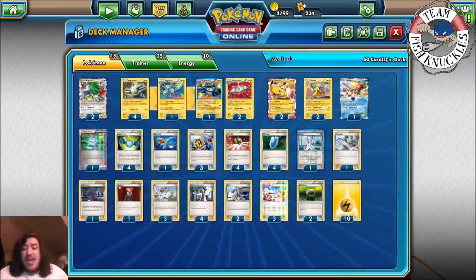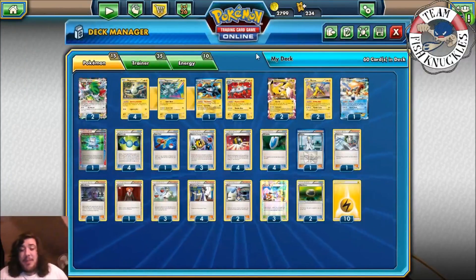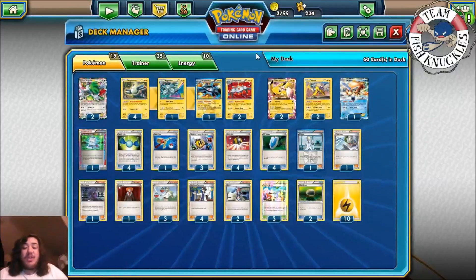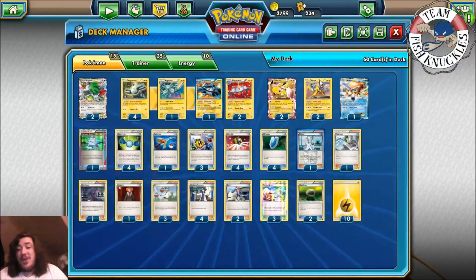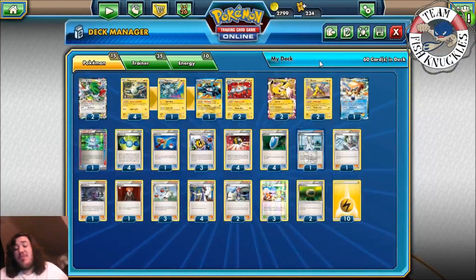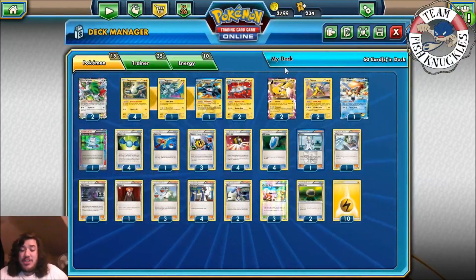You could also play Exeggcute — it has the ability Propagation, so from your discard pile you can put it back into your hand. I just don't know what to cut for it. If you want to focus more on Pikachu EX, you could cut a Raikou for a third Pikachu and add an Exeggcute. Or if you want to go more of a Raikou route, cut a Pikachu and add an Exeggcute instead — it's up to you.